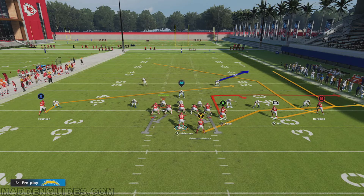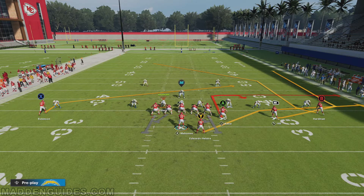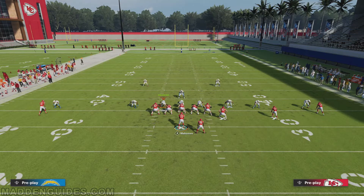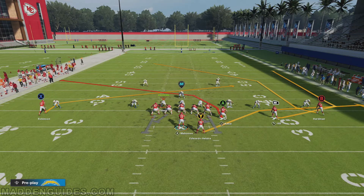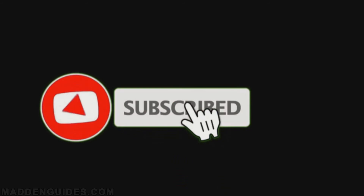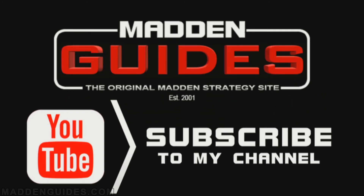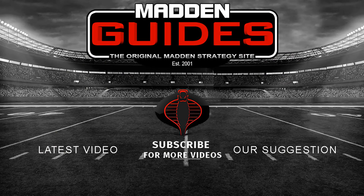The play's primary receiver is Kelsey, lined up at the tight end spot. He's running this stick route. Against man coverage, he actually curls up back towards the quarterback, and almost always breaks towards the outside on that out route. So when you're running this play, if you see him break to the outside, you know it's man coverage; if you see him curl up, it's likely zone coverage. He gets open, and you can complete that throw nine out of ten times.